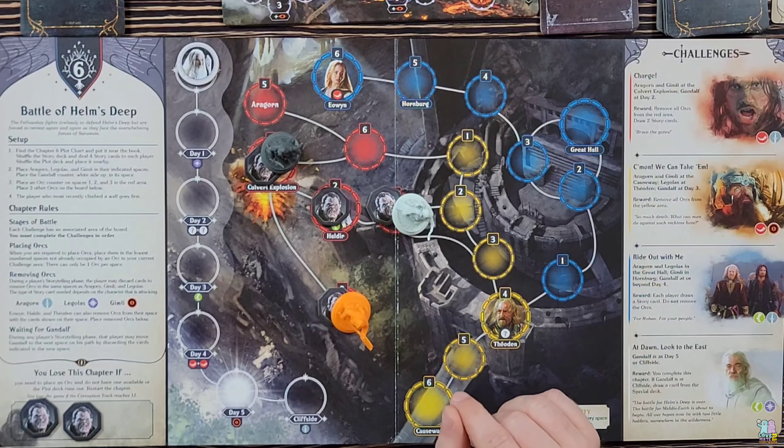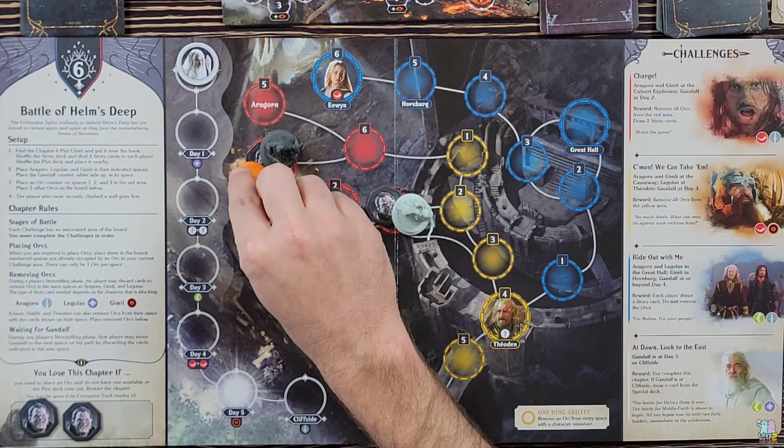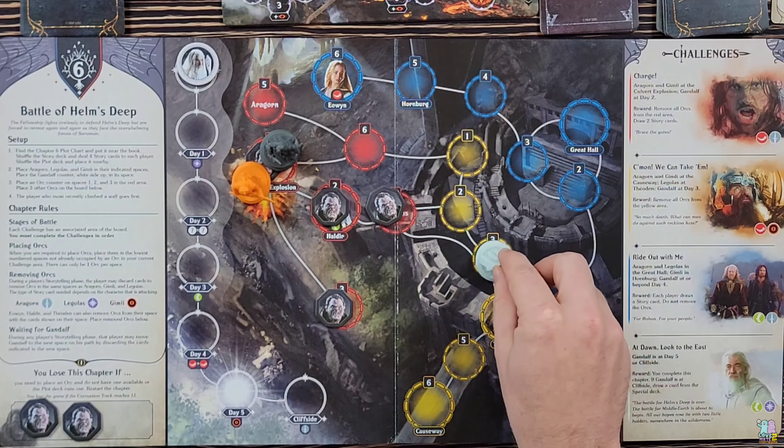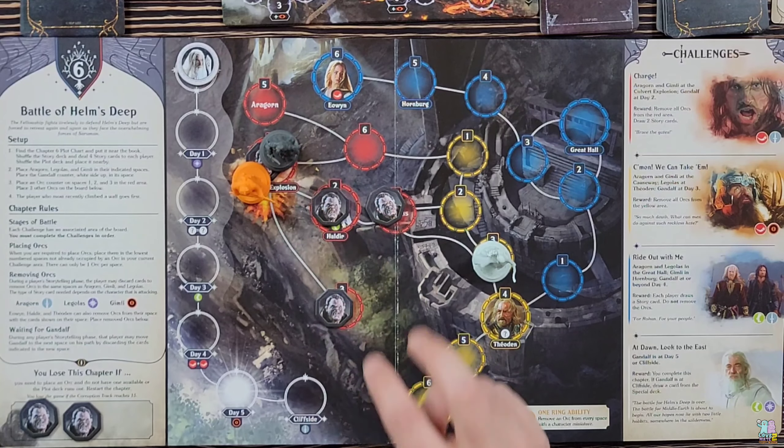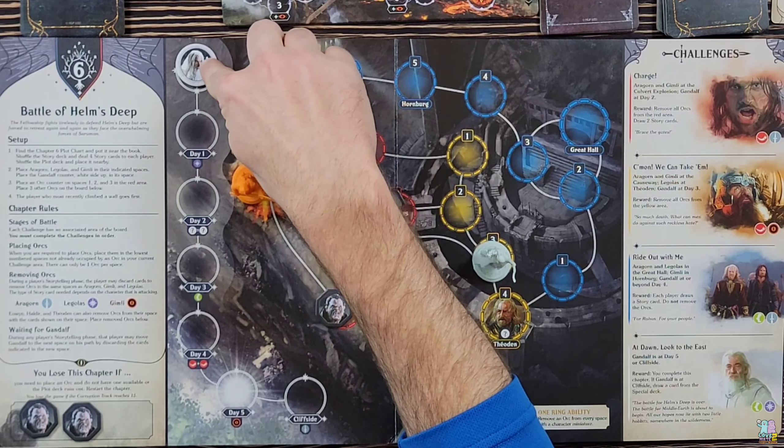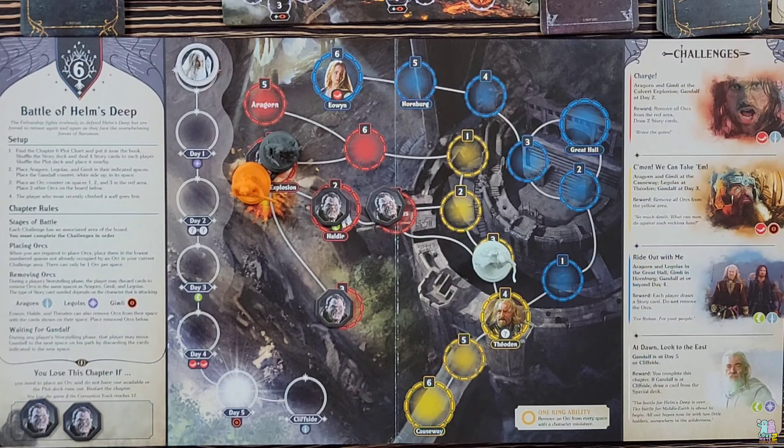Time to move — I'm going to move Gimli one space and Legolas one space. Now I've got where I need those guys to be. I just need to move Gandalf to Day Two, but I don't have a purple. I might have should have used that purple earlier when I spent it on Legolas's turn.